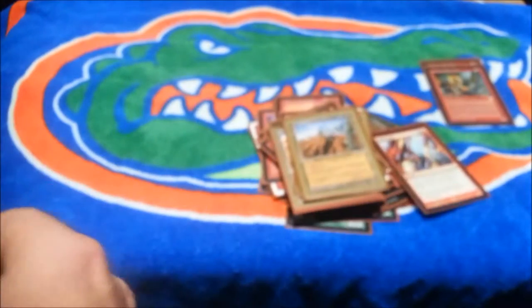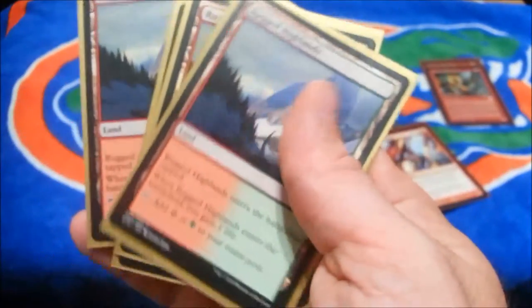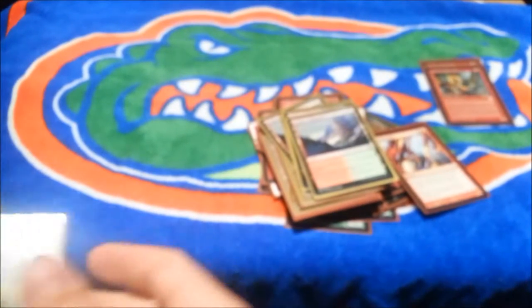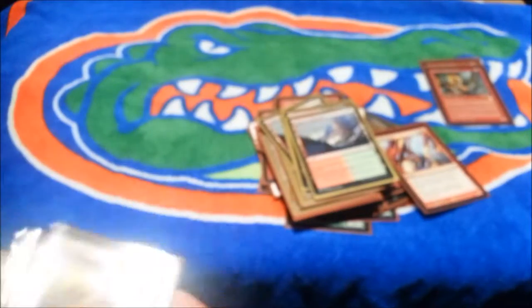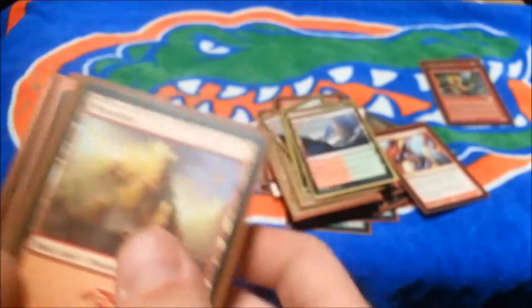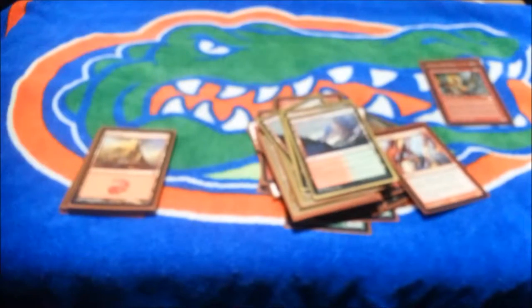This is our only source of green — Rugged Highlands. It enters the battlefield tapped and you gain one life, but it gives you red and green. You could probably run another set of dual lands. And we run 14 basic Mountains. I'm thinking about taking out maybe two Mountains and adding two Forests just to have a better spread.